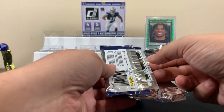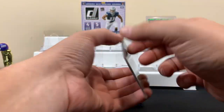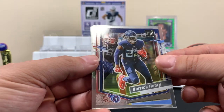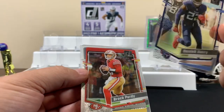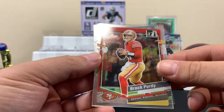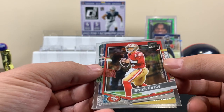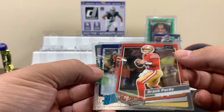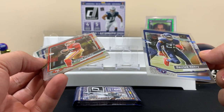Alright, first card out of pack one — Derrick Henry. Let's see how Clearly looks. Yeah, it's pretty cool! Next up, a Brock Purdy. This one has like a line going through it which is a little odd, but no, actually this one looks clean.